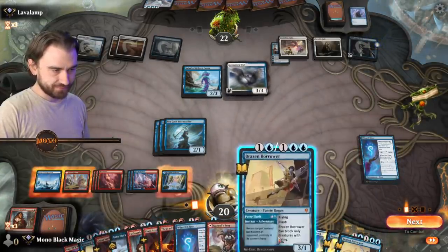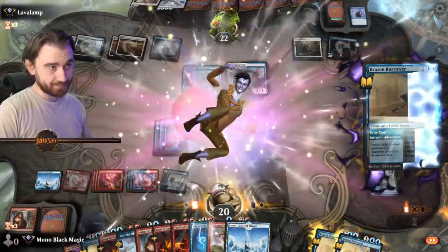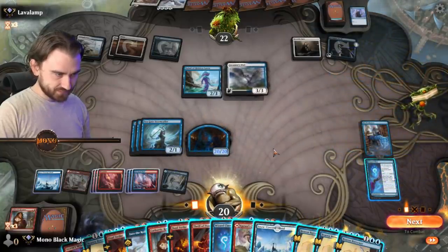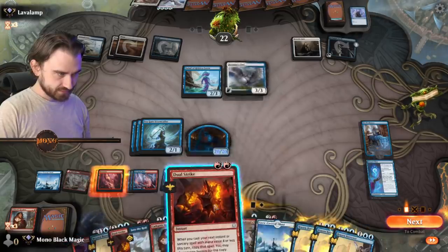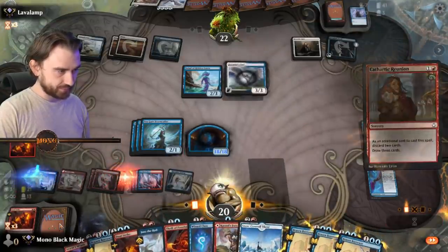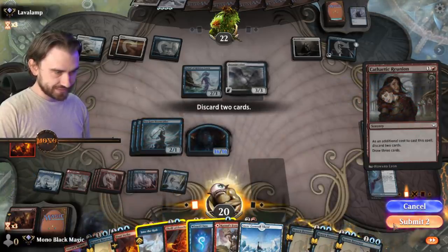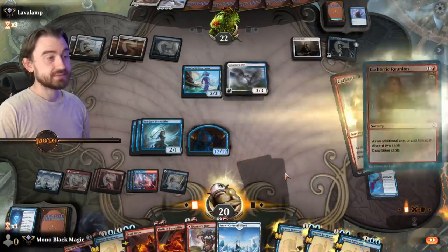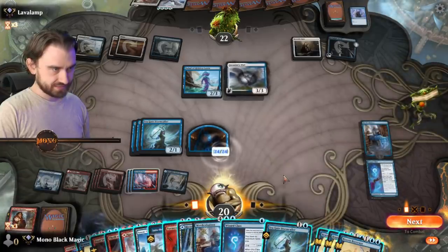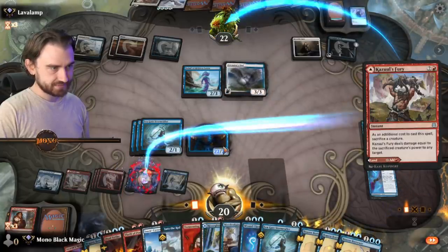Let's see — first of all we need the Banishing Light bounce, get our Mordenkainen back. How big is this dog? 20! So we need to be even bigger than that. Dual Strike first, then Cathartic Reunion — how many cards? 21. What do we throw away? Into the Royal and Wizard's Class. Draw six. So now it's 24-24. Now we can throw it — Cazoole's Fury, face. Sacrifice Doggo.